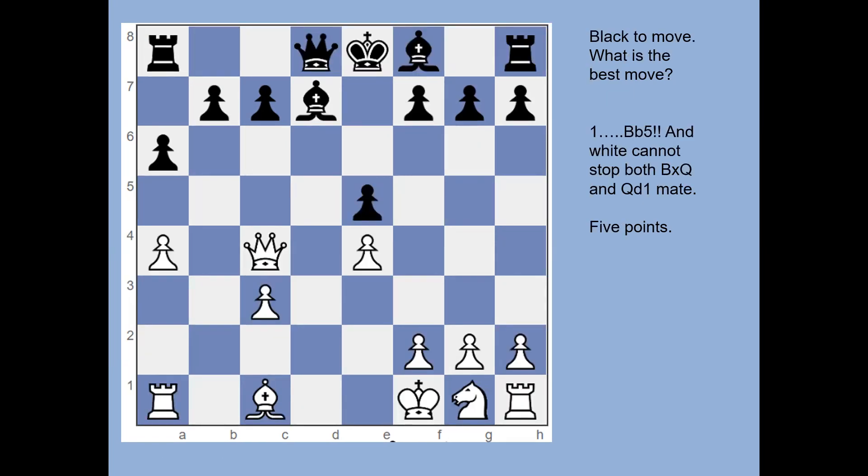This may have been the hardest of the lot, worth five points. Notice that if the black queen were on d1 it would already be checkmate. Also notice the queen and king are on the same diagonal. The right move is bishop to b5 for black, threatening queen to d1 checkmate and also threatening to take the white queen. The white queen cannot move off this diagonal because the bishop would hit the king. The only option is queen takes bishop, then pawn takes — you've lost your queen for a bishop and cannot stop queen to d1 checkmate.